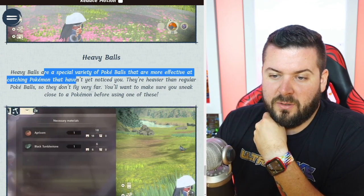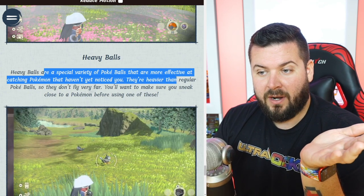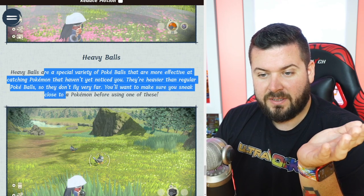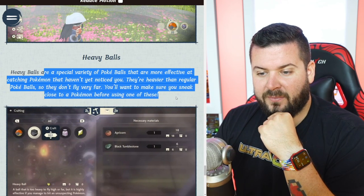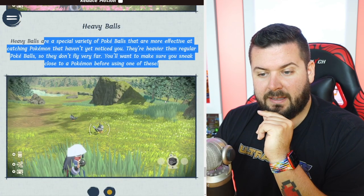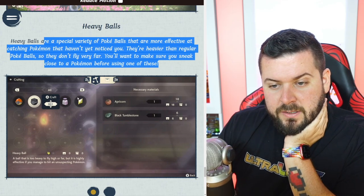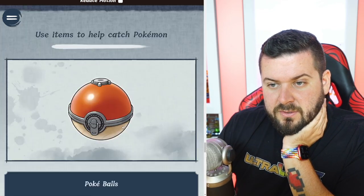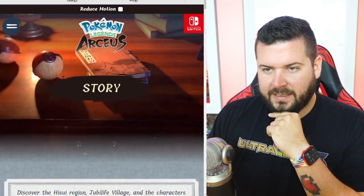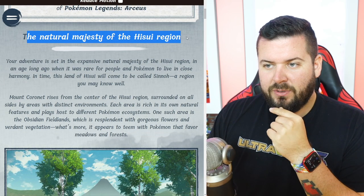Heavy Balls are a special variety of Pokéball — more effective at catching Pokémon that haven't noticed you. It no longer has to do with the Pokémon's weight. They're heavier than regular balls so they don't fly very far — you want to make sure you sneak up close to a Pokémon before using one. So it sounds like a way to catch more difficult Pokémon but with limited range — there's a trade-off.